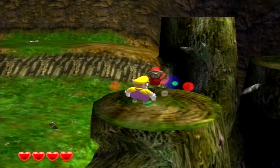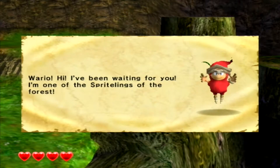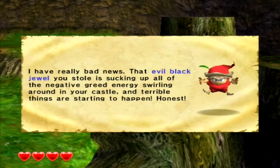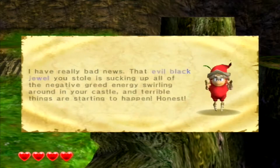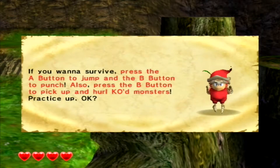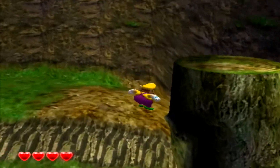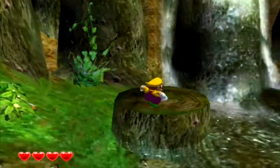A spriteling: 'Hello Wario! I've been waiting for you. I'm one of the sprite-lings of the forest. That evil black jewel is sucking up all the negative greedy energy swirling around in your castle and terrible things are starting to happen. Press the A button to jump and the B button to punch.' Yep, I've been doing that, thanks. 'Also press B to pick up and hurl KO'd monsters.' Okay, yeah, thanks for explaining the stuff I already figured out.